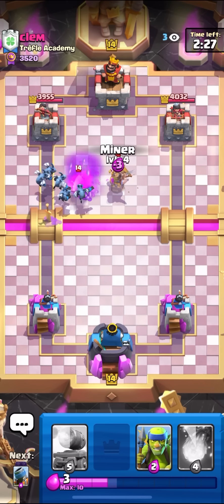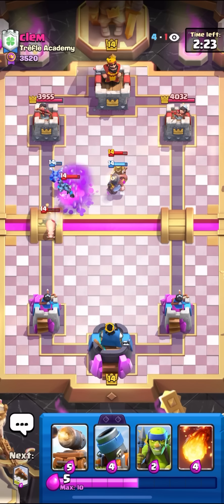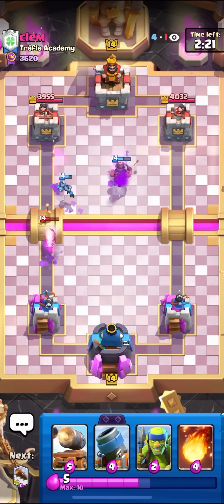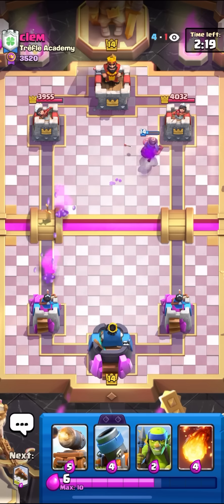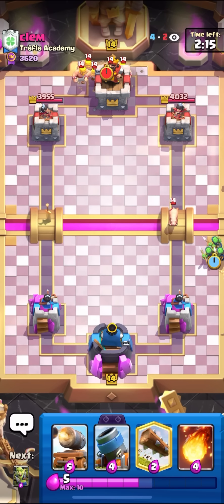I'll have my Miner ready. Actually, Mother Witch is over there — really nice Mother Witch by him. I'll just go for the Miner on top of it to take care of it. I don't want to put the Miner behind the Mother Witch, because then he could NATO it to the King Tower, and I don't want to give a King Tower activation too early if I don't have to.